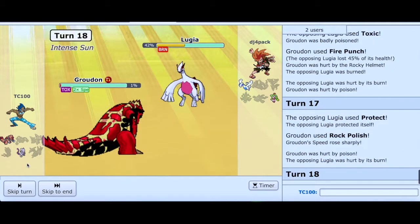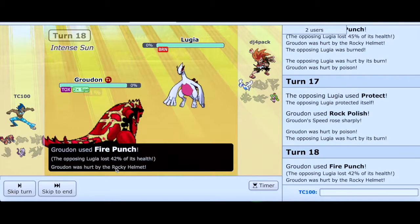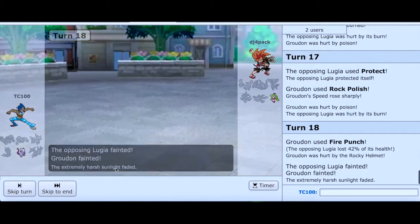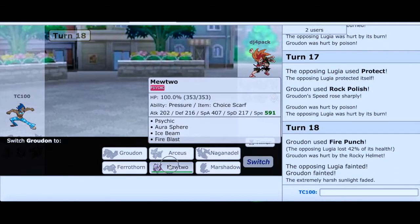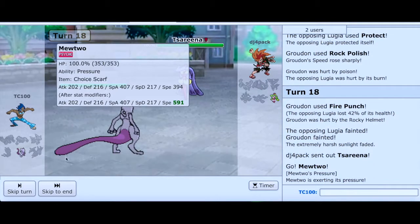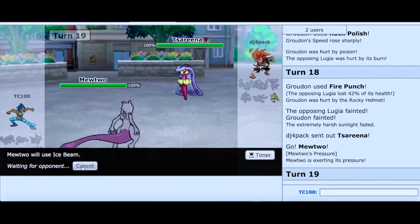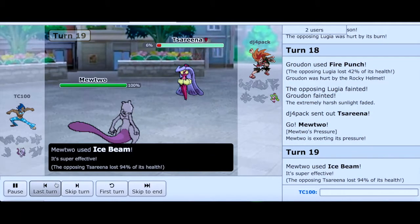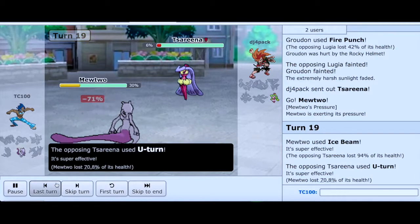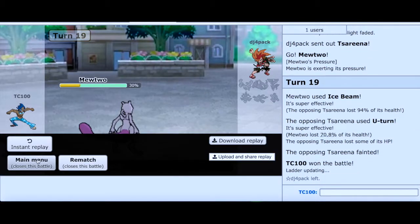It only doesn't matter — I'm not going down. I did finally set up Rock Polish, it just didn't really matter because of the poison. We have Serena out here — easy. Go for Ice Beam and knock out this Serena. That's the only Pokemon left, and that's the end of that one. I won that match! Yay. Finally.